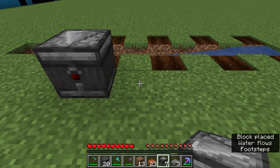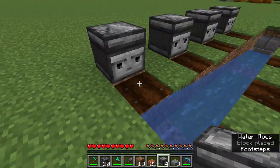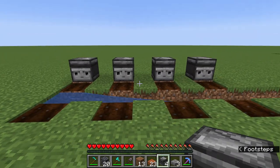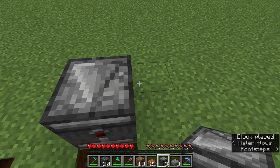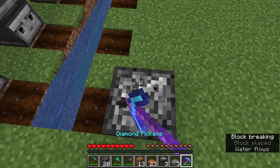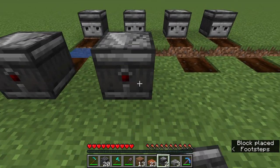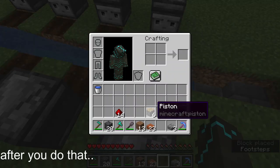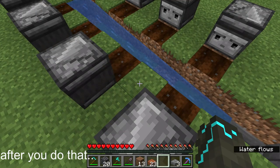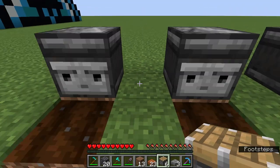Then place the observers right on the next block after the tilled land, so it should look like this. Do the exact same on the opposite side. After you do that, get your pistons and place them like this.